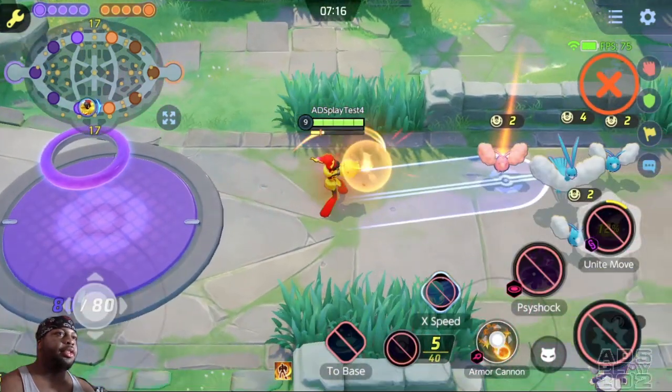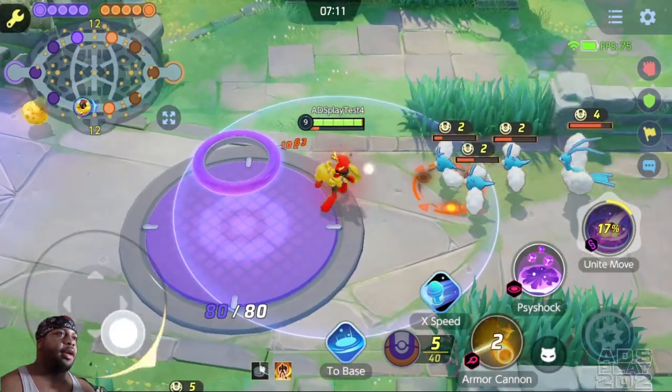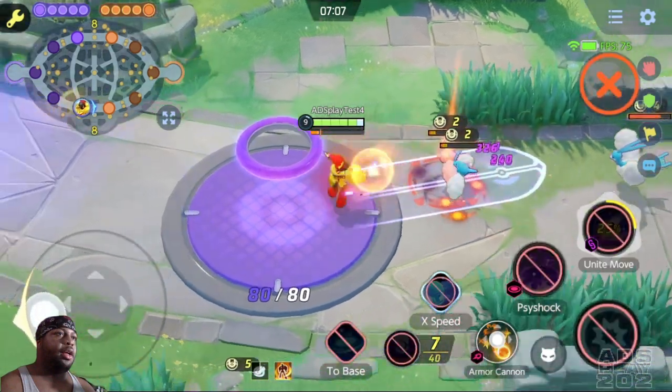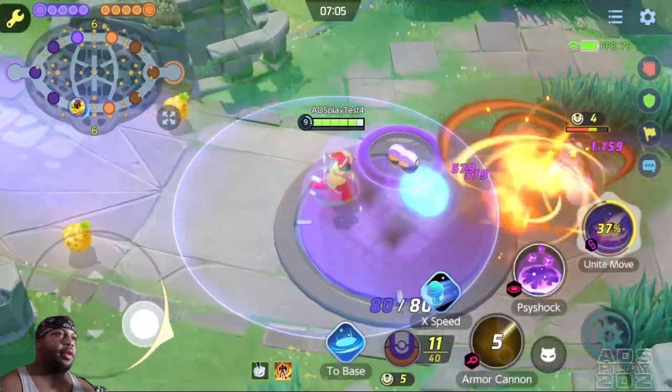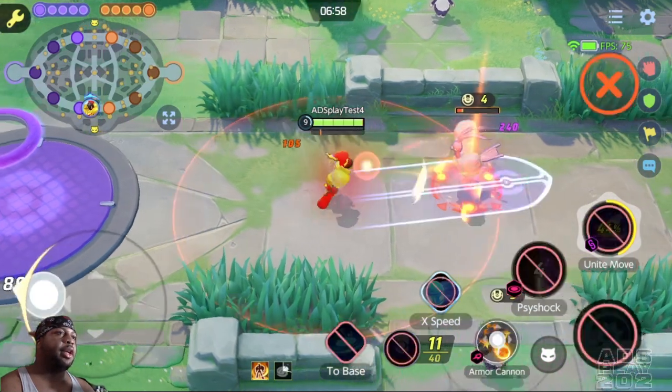Armor Cannon charges up from a distance and then it explodes. And his Psy Shot sends three waves in front of him, and that third one throws the opposing Pokemon in the air.